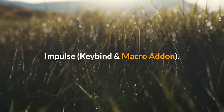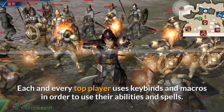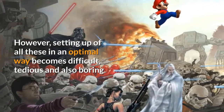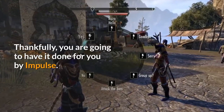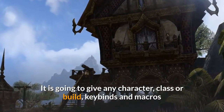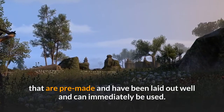Impulse Keybind and Macro Add-on. Each and every top player uses keybinds and macros in order to use their abilities and spells. However, setting up all of these in an optimal way becomes difficult, tedious, and also boring. Thankfully, you are going to have it done for you by Impulse. It is going to give any character, class, or build pre-made keybinds and macros that have been laid out well and can immediately be used.